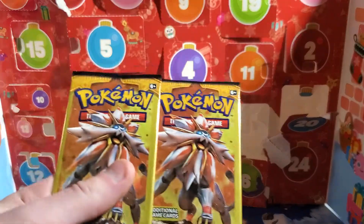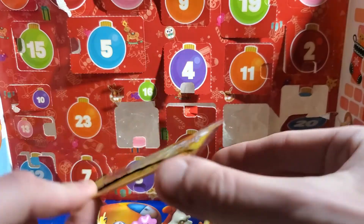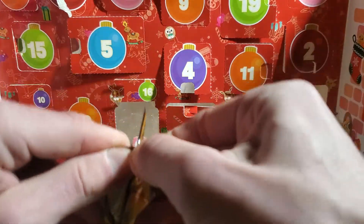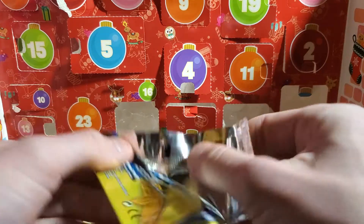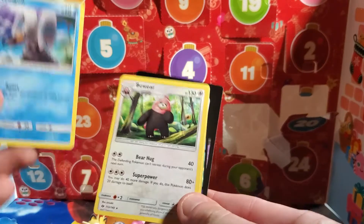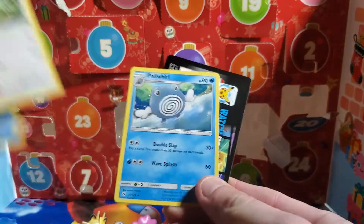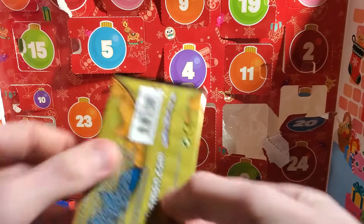Today I have two Dollar Tree packs of Sun and Moon base, both with Rowlet on the front — the exact same pack, but the contents will be different. From the first one we got Wingull, Bewear which is a rare, a Poliwhirl, and an advertisement.